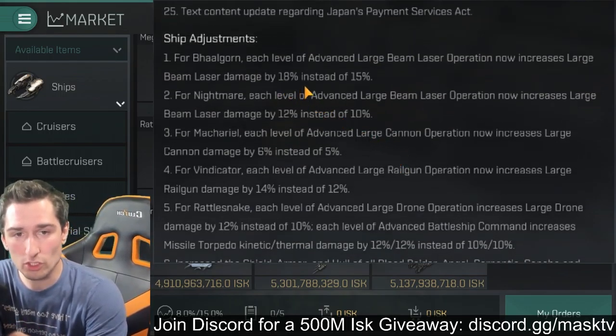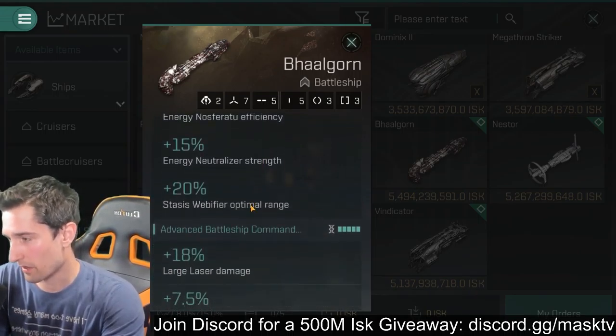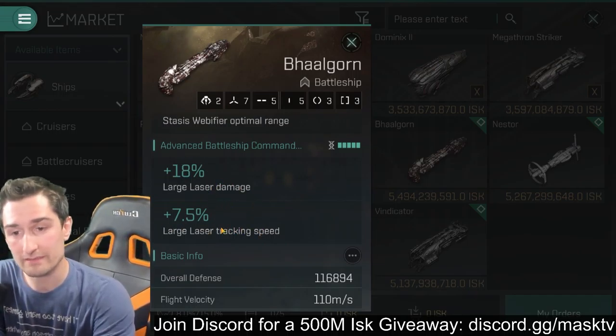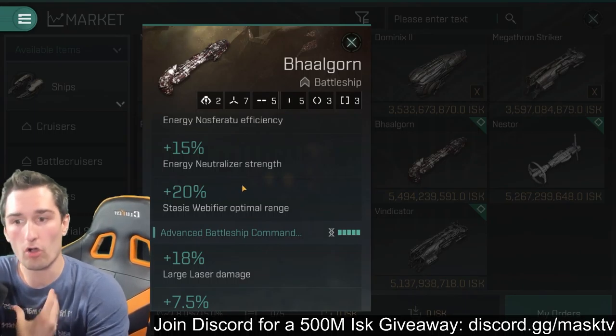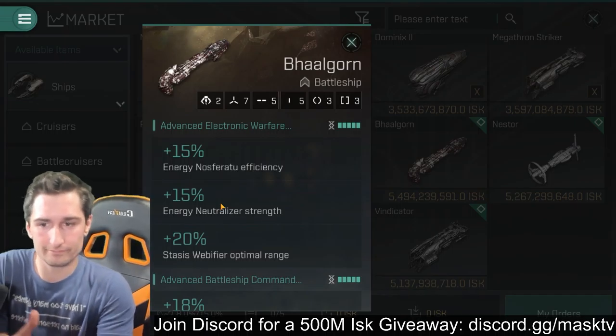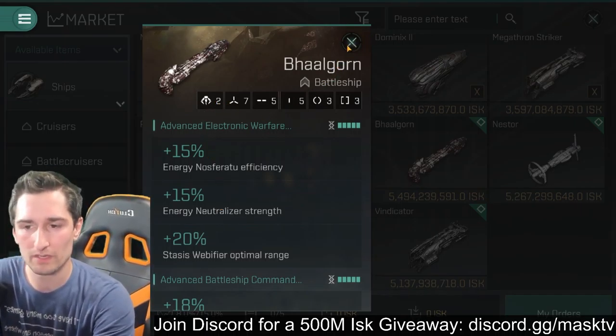For the Balgorn, each level of advanced large beam laser operation now increases large beam laser damage by 18% instead of 15%. Looking at its modifiers, it's got a lot of Nosferatu modifiers, Web of Fire optimal range, large laser damage — it already has decent tracking speed. It's an okay buff. This isn't an all-out offensive ship; the Balgorn has a ton of E-War modifications to it, so I don't think it's going to push it into being overpowered.